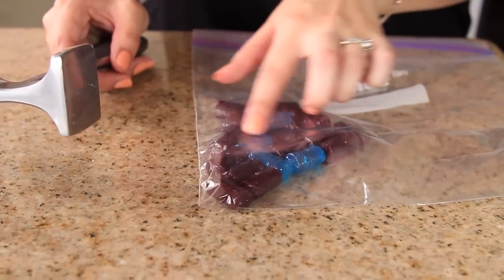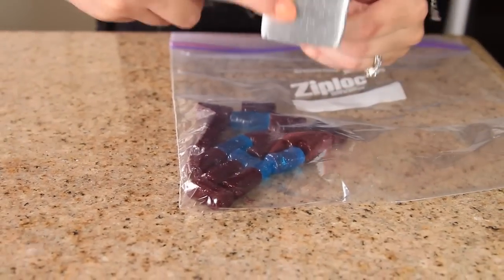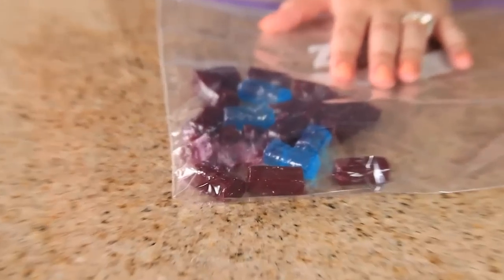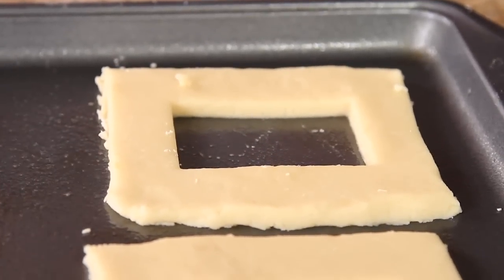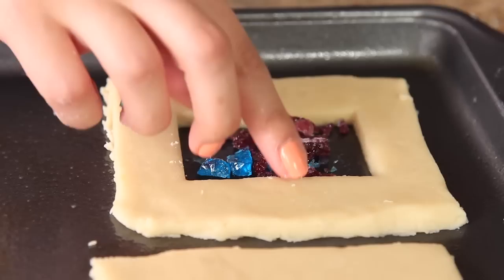I've taken the Jolly Ranchers out of the wrappers and I'm now going to use a meat tenderizer to crush them gently. I'll do the same thing for the pinks. Now grab your crushed purple and blue Jolly Ranchers and just add them in the center of all of your portals.